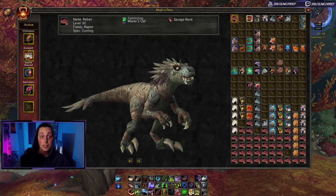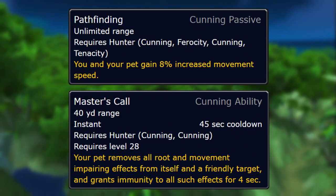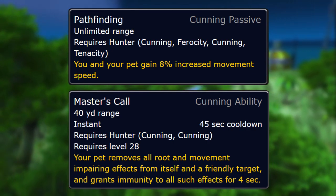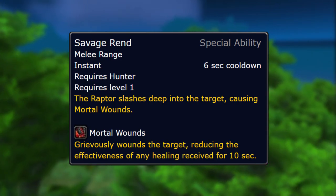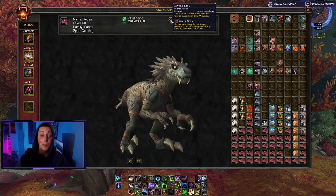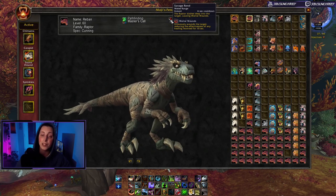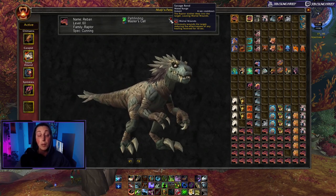Raptors have a very unique combination of abilities. They belong to the cunning pet family, bringing you Pathfinding and Master's Call — that's a plus 8% movement speed boost and an ability that helps you get out of roots and snares. Their special ability is called Savage Rend, otherwise known as Mortal Wounds, which grievously wounds the target, reducing the effectiveness of any healing received for 10 seconds. There is no exotic pet in the game with a combination of Mortal Wounds and the cunning pet family.